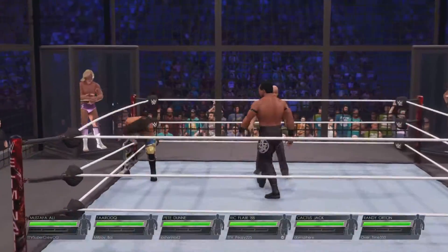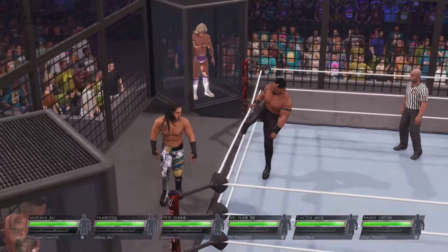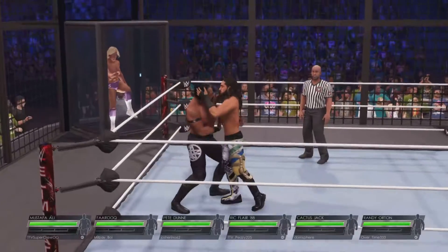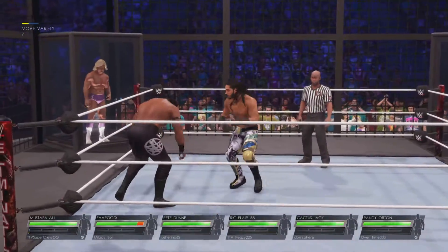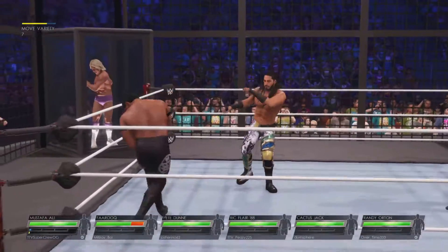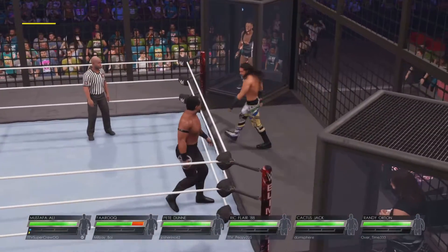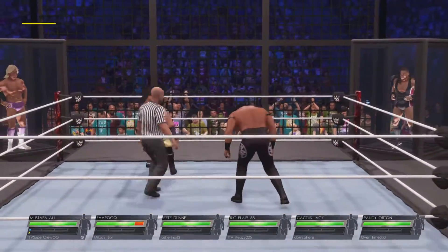The match starting in the Elimination Chamber — we'll see Mustafa Ali and Farouk. Looking on with eager anticipation, we see the pods occupied with Pete Dunne, Ric Flair, Cactus Jack, and Randy Orton. The demonic structure always bears repeating: 16 feet high, 36 feet in diameter, 2 miles of chains, and 10 tons of steel. Truly a playground for a sinister mind.